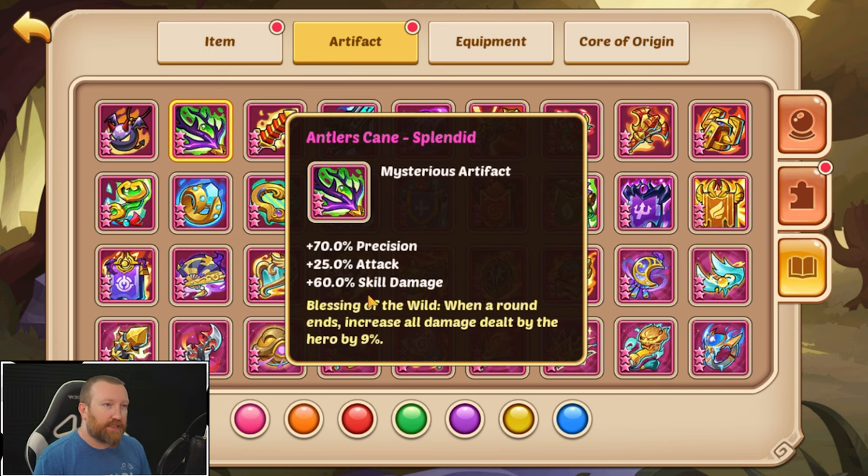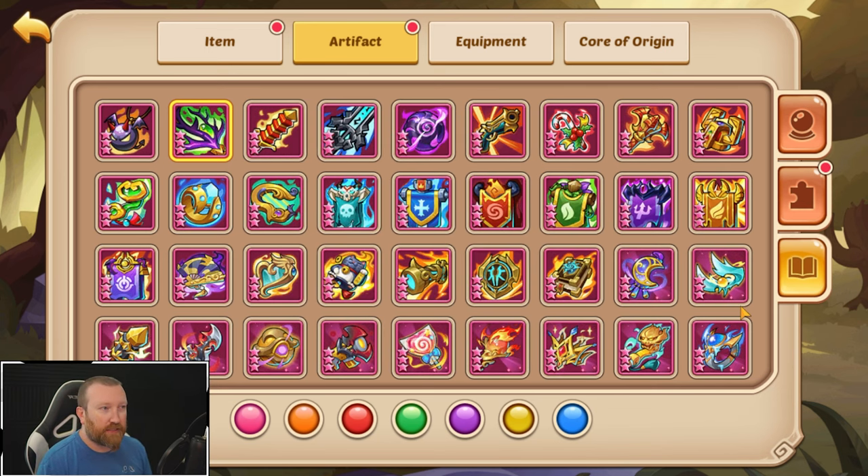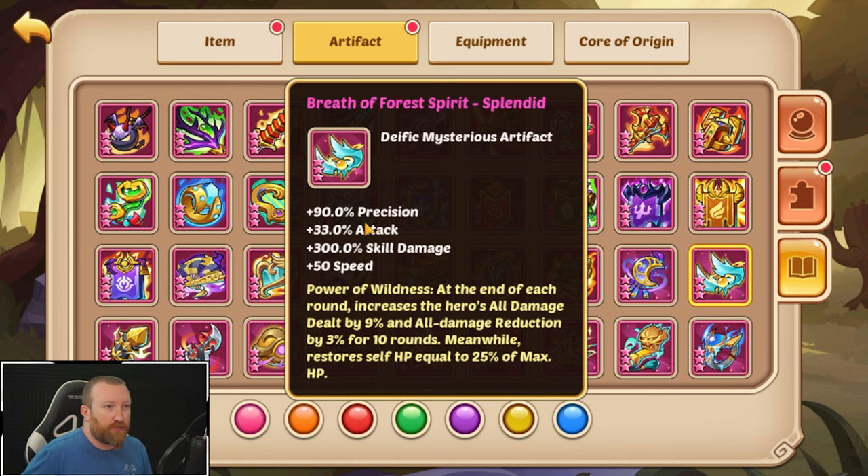Comparing it to the old splendid version: the original antlers cane had 60 skill damage, 70 precision, 25% attack. The new version goes up to 90 precision, 33% attack, 300% skill damage, and 50 speed on top of that. The splendid version also gives a healing effect, which I don't think is necessary — if you're using this you're most likely running Balance Strike anyway for the damage bonus. So it's a shift, but it does look like it works properly.